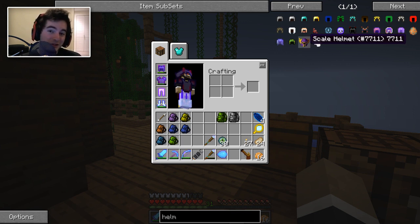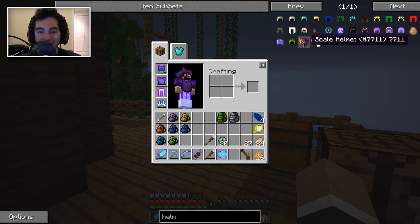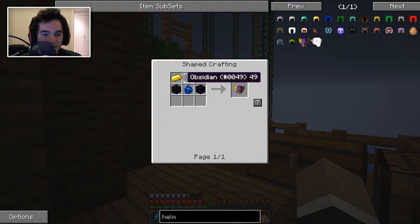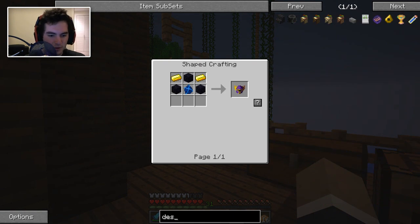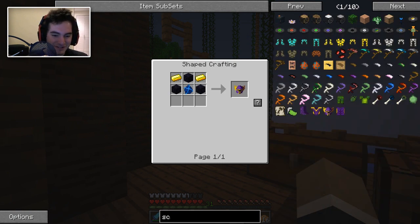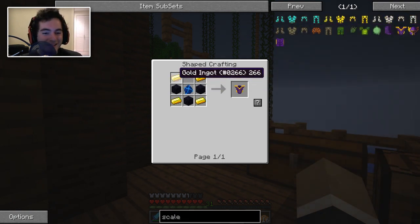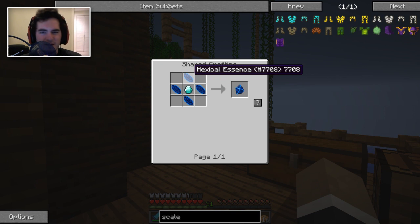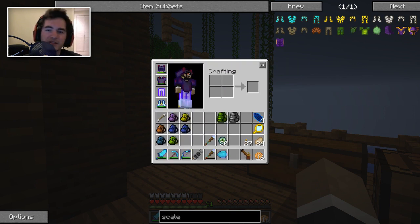So the Scale armor, which is what we were leaning towards anyway — it turns out it gives you strength, same as the rest, but it also gives you resistance and fire resistance. I think we're gonna go for that. Not to mention the helmet looks friggin' awesome. I was looking at an image online. We're thinking of making the helmet first. It requires obsidian, which I don't think we have — we're gonna need to fetch that. Despite the fact that a chestplate is more protective, it still uses the same amount of Hexical Essences and Hexit diamonds, so it's more cost efficient to make a chestplate.